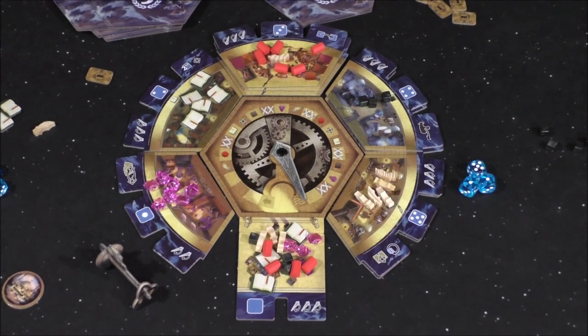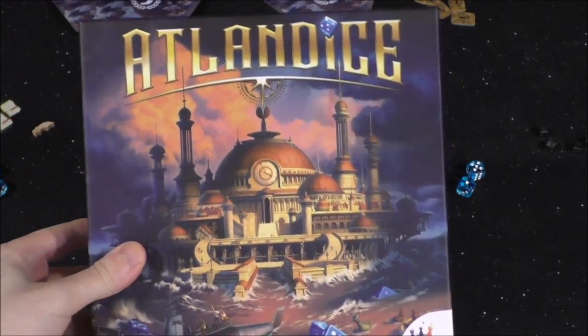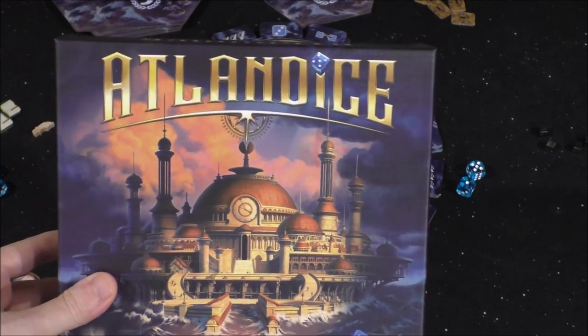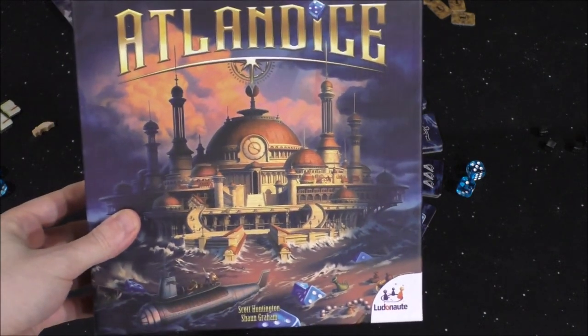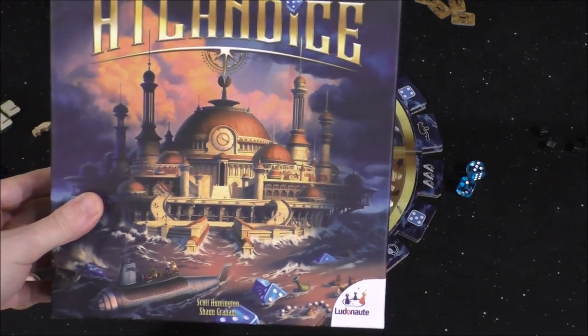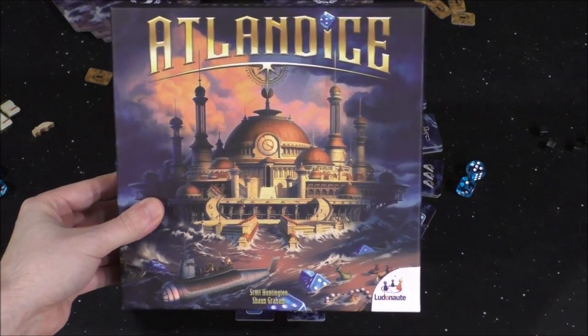Natalie rates it a 6.5 or 7 out of 10. Vince jokes about rating everything — his hair at a 4.5, his clothing at an 8.1, and the dice at a 10 out of 10. The name 'Atlandice' doesn't roll off the tongue very well — it keeps coming out as 'Atlanticdice' or 'Atlantadice.' If you haven't already, subscribe on Twitch and YouTube to stay up to date. This is Vince and Natalie — thanks for watching, and we'll catch you next time. Bye, guys.